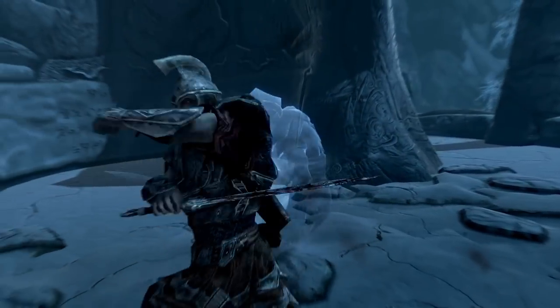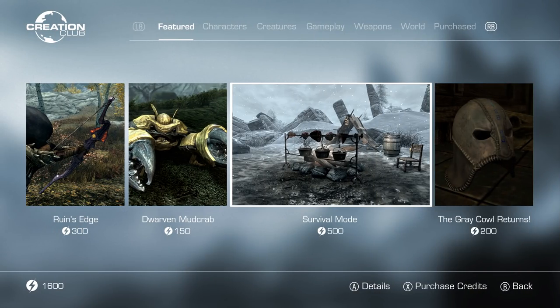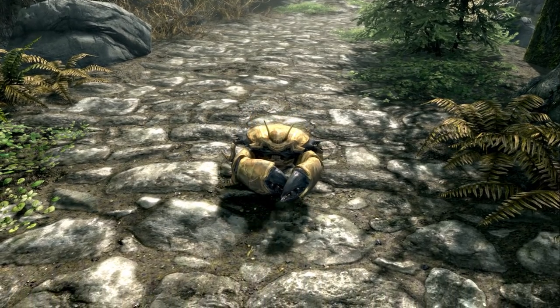Using Creation Club is easy. Browse the selection in-game by category and use credits to download right there. Your new content will appear automatically.